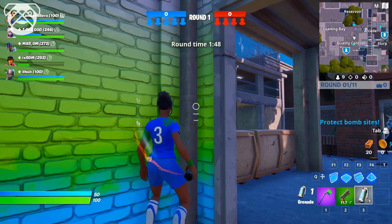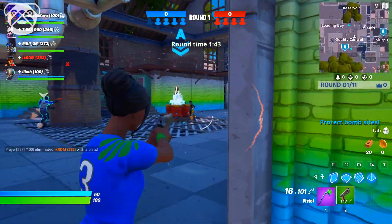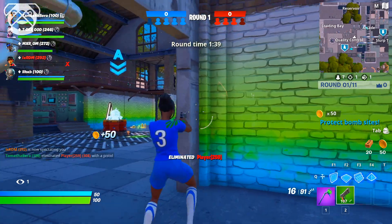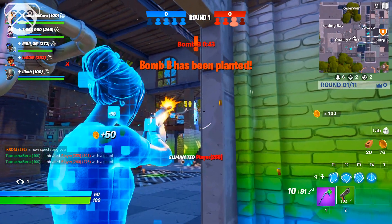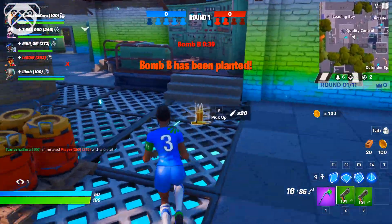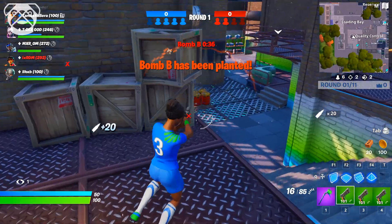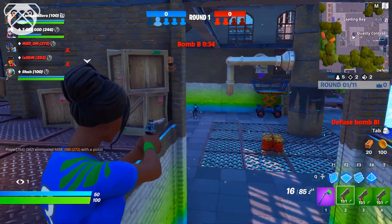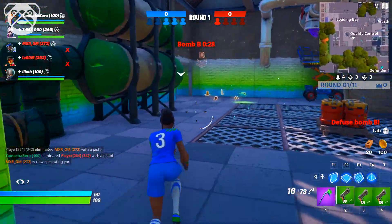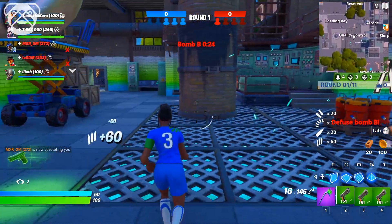Our teammates have good positioning, trying to reach A and B — there are two spots, A and B, where the bombs can be planted. Bomb B has already been planted, so we are at A. We've got to take out every enemy or sneak our way to B and defuse the bomb.